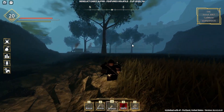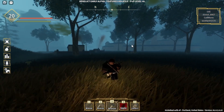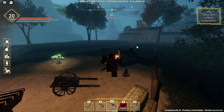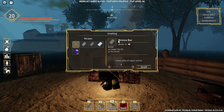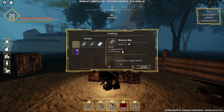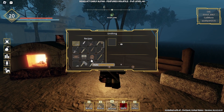The one and only use of tin ores is to smelt it — not into a copper bar, but a bronze bar. If you look at the smelter here, you can see that the bronze bar requires tin ore and a copper ore. That is the only use of tin ores: you have to combine it with copper ore to make a bronze bar.